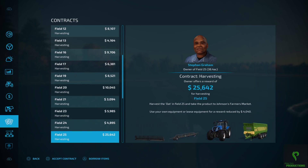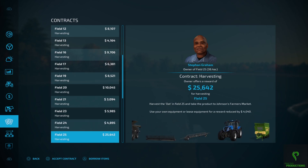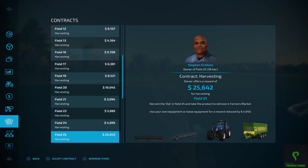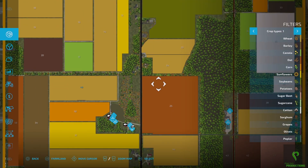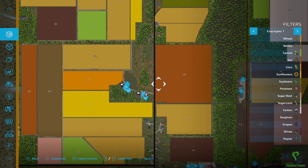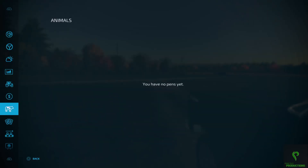Like you see here, this one is $25,000, whereas this one is just shy of $5,000. It all depends on the size of the field and how much work is going to go into it. For instance, if you look at field 25, yes it's $25,000, but if we come back up to the map, look at the size of field 25.